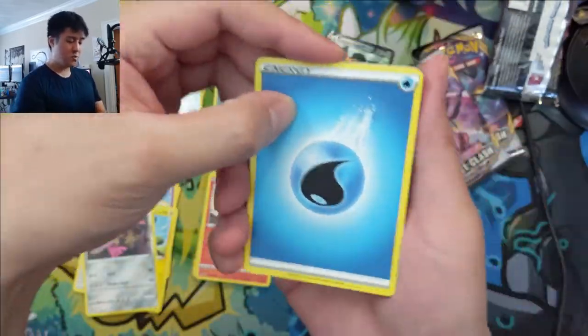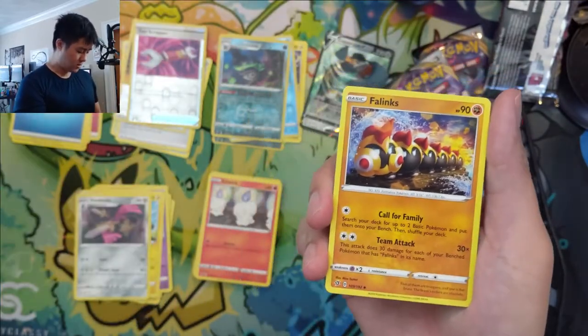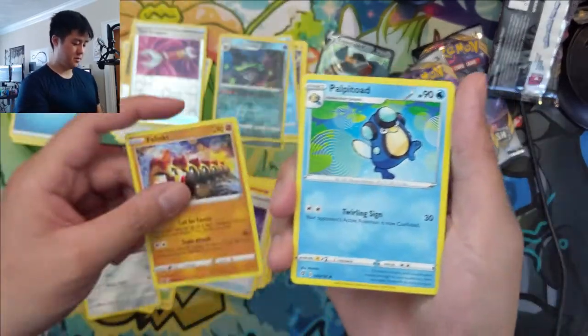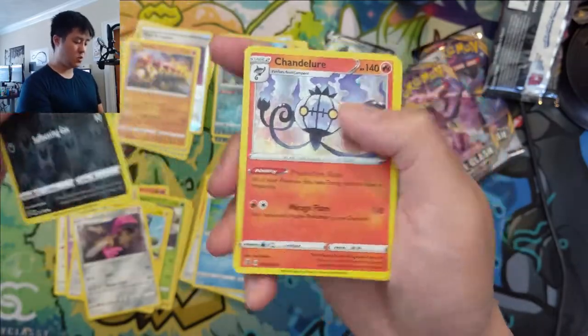Alright, three packs remaining — pretty quick opening. But once again, thank you everybody for all the support on the channel. We got a Phanpy — I actually like that card — Weezing, and then a Chandelure.